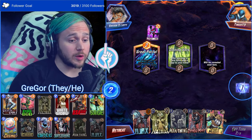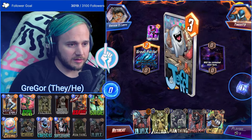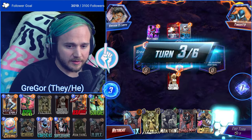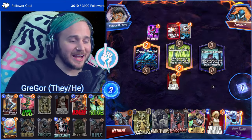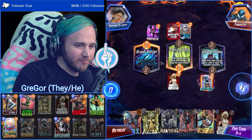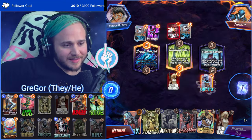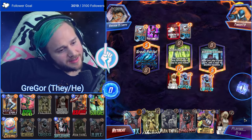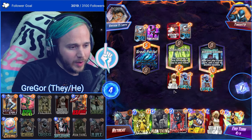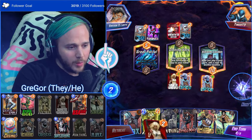White Widow on Cloning Vats is just value for us. We got their Namora — they're in trouble. The Copycat gives the other Copycat, and then we can do White Widow, Hazmat, or just go with Man Thing — a little less greedy, but they're playing a lot of one-cost cards so we get value out of that regardless.